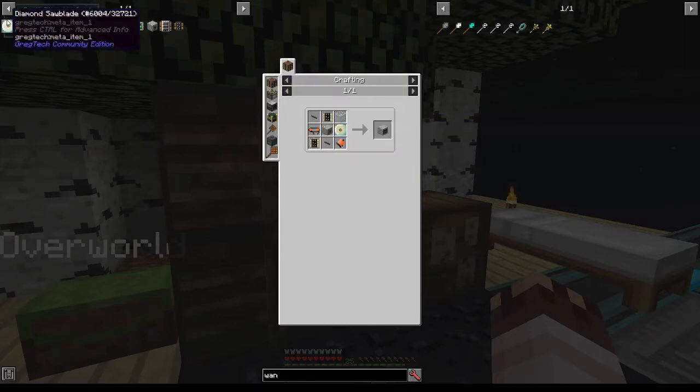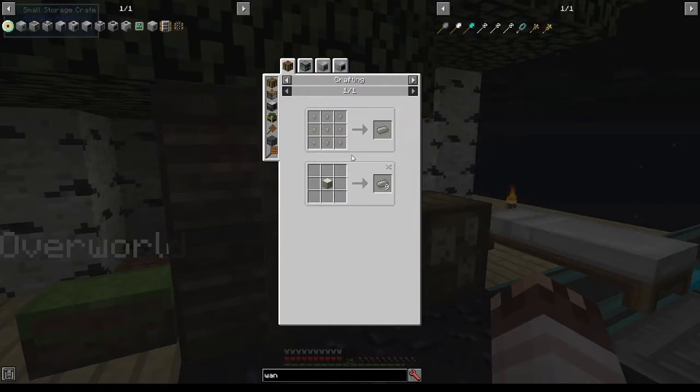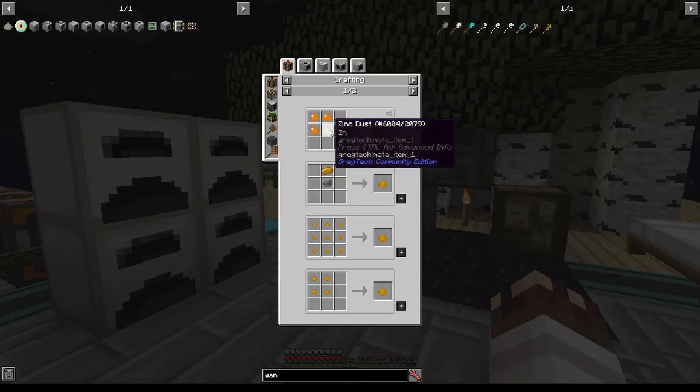The most complicated bit is the diamond saw blade, which requires a cobalt brass gear. How are we to get cobalt brass? You can craft cobalt brass dust from brass dust, aluminium, and cobalt. Brass dust comes from some copper dust and zinc, and I explained how to get zinc in a recent episode.